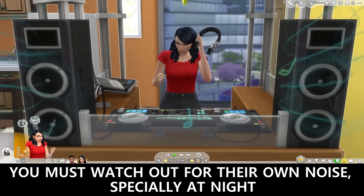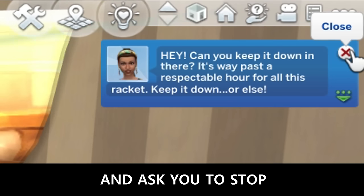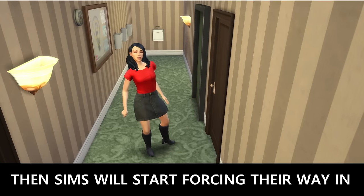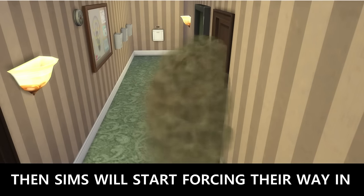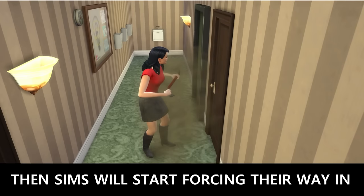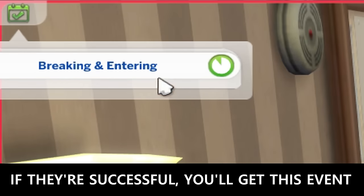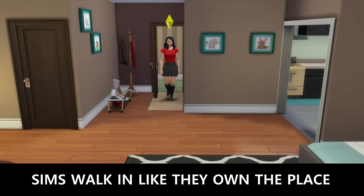You must watch out for your own noise, especially at night — neighbors will pound on your door and ask you to stop, and they'll threaten you if you don't. For Rent introduces break-ins: this can be done when neighbors are gone, you get a loading screen, and then Sims will start forcing their way in. If they're successful, you'll get an event notification. You won't be able to leave unless you cancel it or it's over.